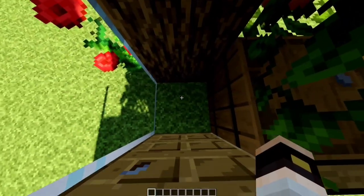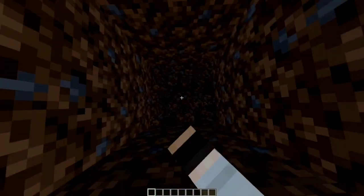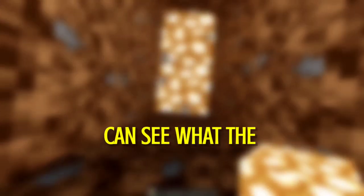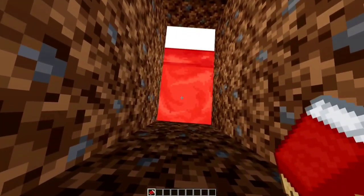Inside. Break three blocks going down and the three in front of you. Adding glowstone on the floor so you guys can see what's being done. Bed on the bottom, on the door side.